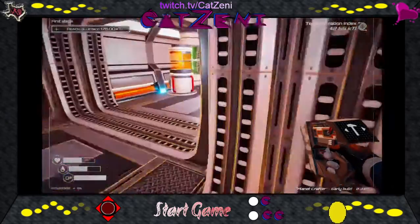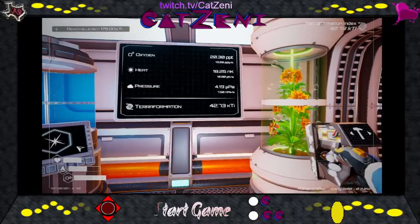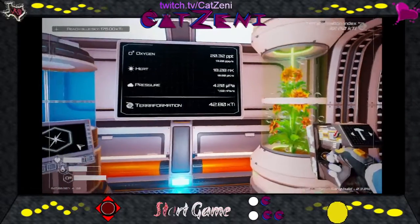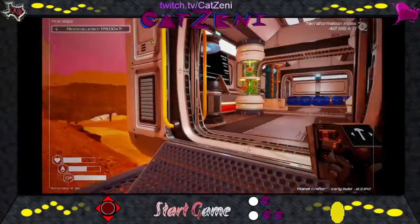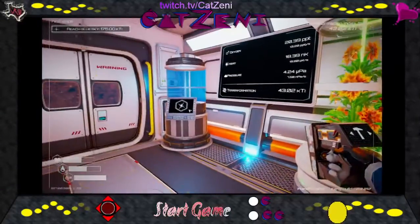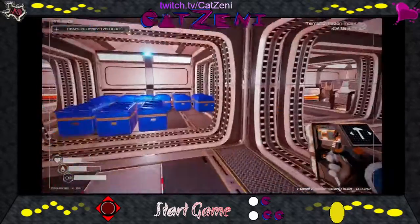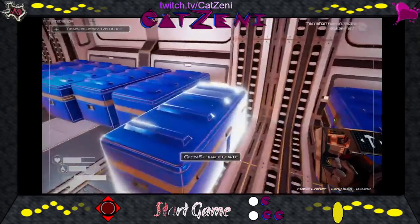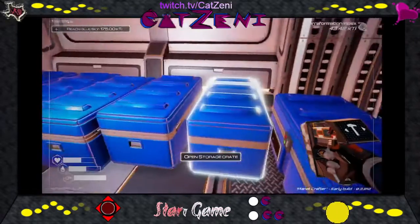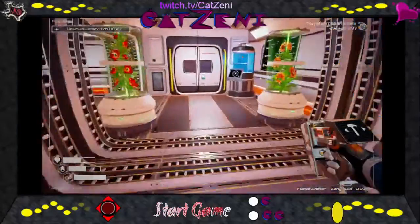We don't have aluminum — dang it, I want to make a beacon. It's nice for when you need to... we're halfway there! Heck yeah! So we're going to wait for this to finish and then we're going to run and see what we can find for aluminum. What else do we have in here? Maybe find some boxes — I wouldn't mind that at all.